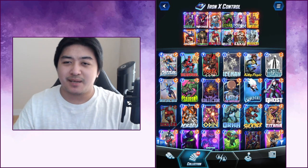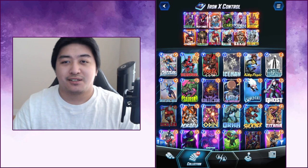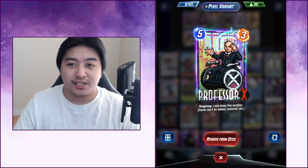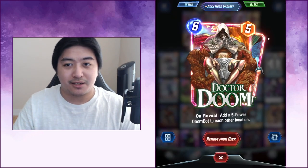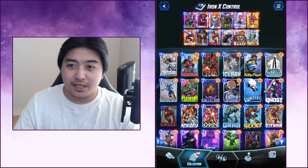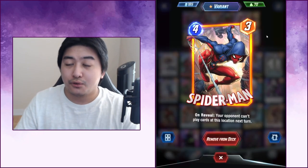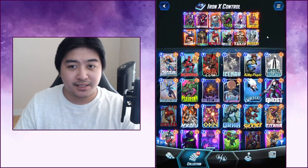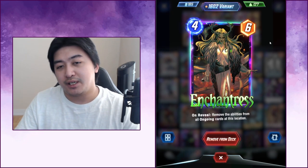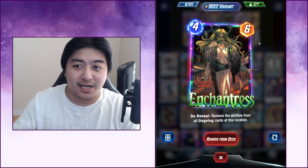Iron Lad just came out today and we made a really good deck called Iron X Control, using Iron Lad to try and get Professor X early. If not, you can get Doctor Doom or Magneto. You also have the Storm and Juggernaut combo to pretty much win that lane, and then Spider-Man into Professor X if you already have him in your hand. We also added Enchantress in case they're playing Patriot, Darkhawk, Black Belt, Stature, and Dino.